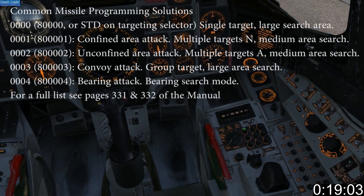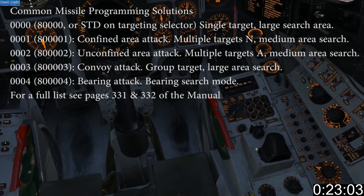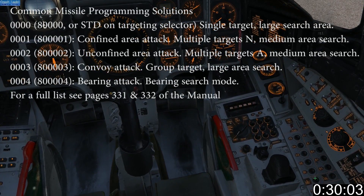To program your missile, select TACT, input, and enter the correct address for the Orbeez-15 beginning with 8. I'm using 80001 for a confined search area. The most common are listed above, and for a full list please see the manual.